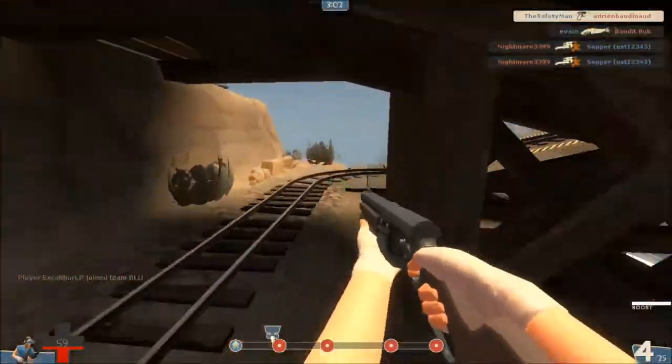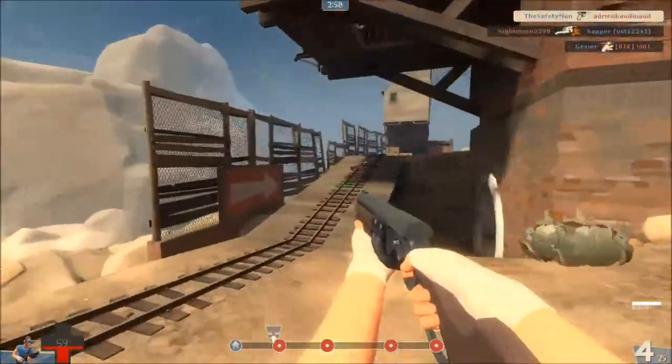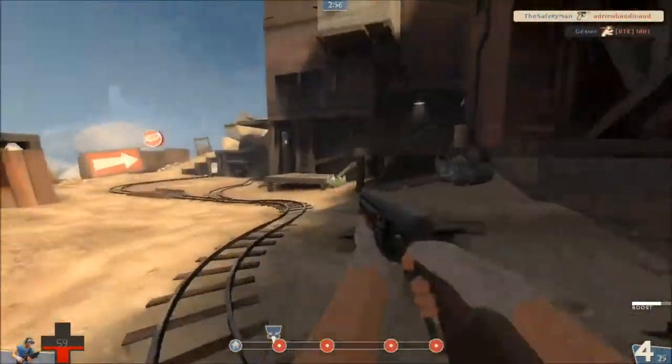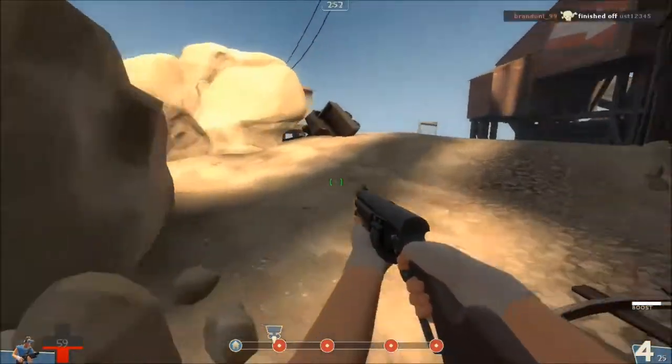With the new Baby Face's Blaster, you can do exactly that. You'll notice that when I jump, my boost actually didn't go all the way down — it just only went down a little bit.